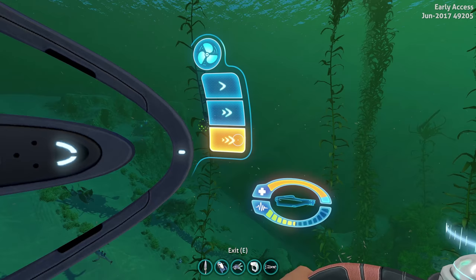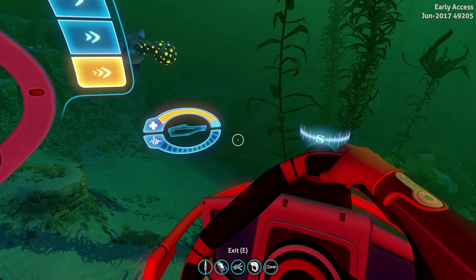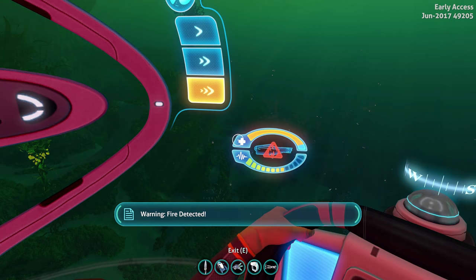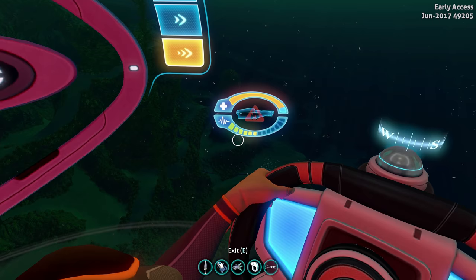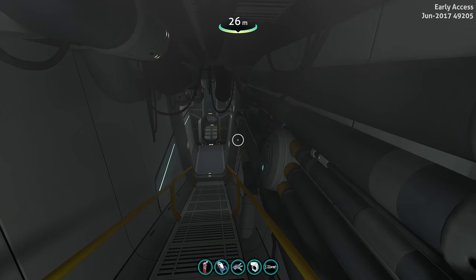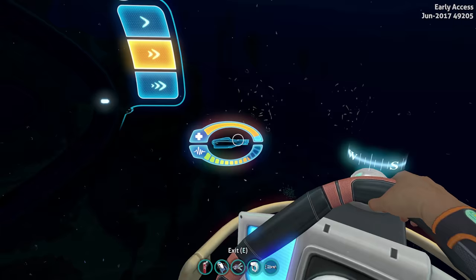With full speed and Rig for Silent Running active — look at the noise meter, there's nothing being emitted and we can go full speed to escape dangerous situations. As you can see the engine can possibly overheat if you keep going — temperature becomes critical. The silent running buff is pretty temporary, just enough to get out of those situations. The flank option is definitely there for emergencies; you should always be going standard.